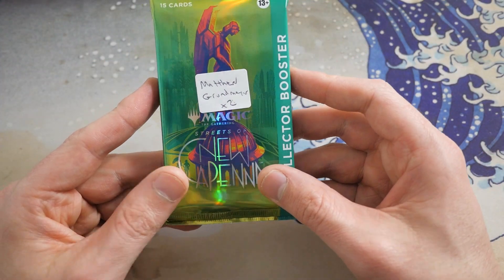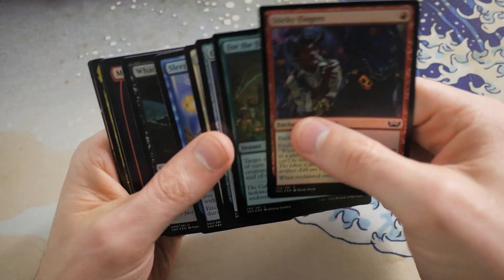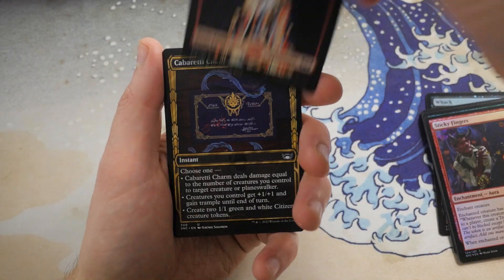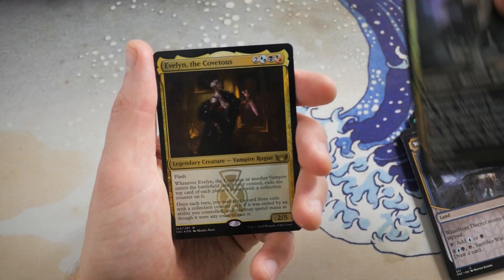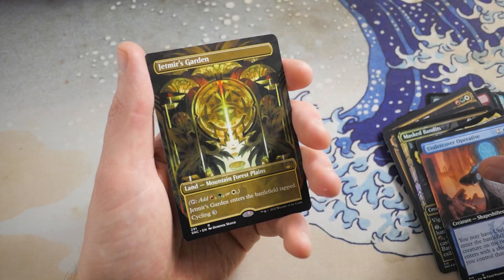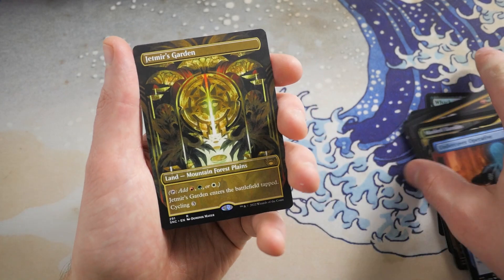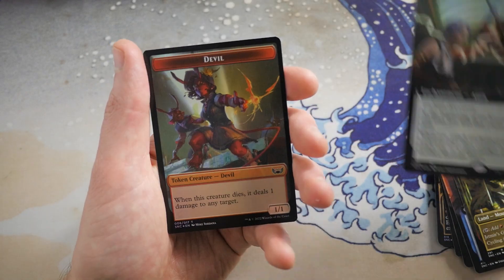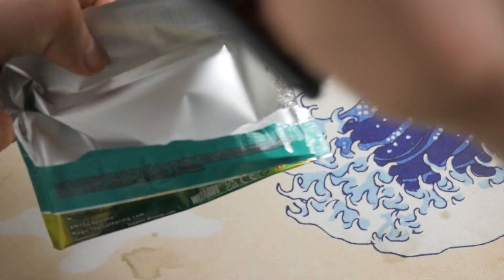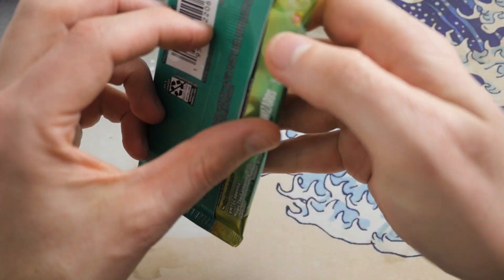Let's see what we get here for Mr. Grundy. You've got a beautiful full-art Mountain, Cabretti Charm, Waterfront District with the Masked Bandits, Evelyn the Covetous, and the Misfortune Teller — nice rare. Undercover Operative with another Triome land — the Naya one, Jetmir's Garden — beautiful card. We did get another Tricycle Land. Tenuous Truce and a Devil Token. That was a pretty easy pack — would've been nicer if that full-art Triome was actually a foil, but still nonetheless pretty good. Very popular color combination — the Naya colors.